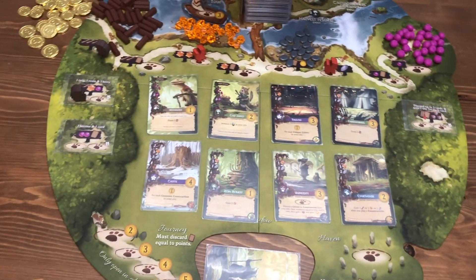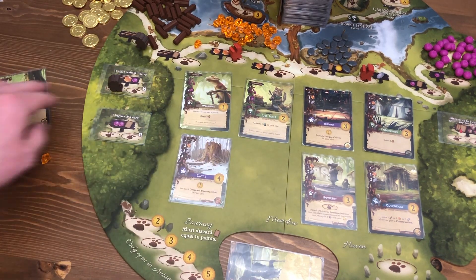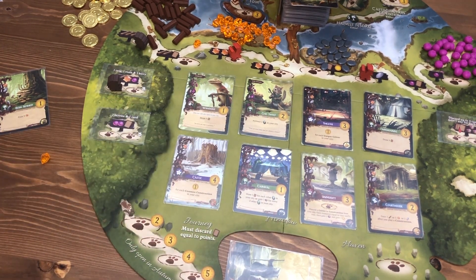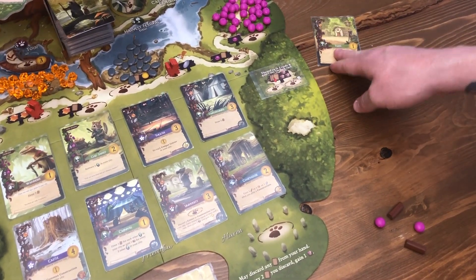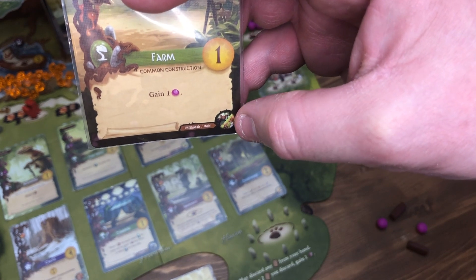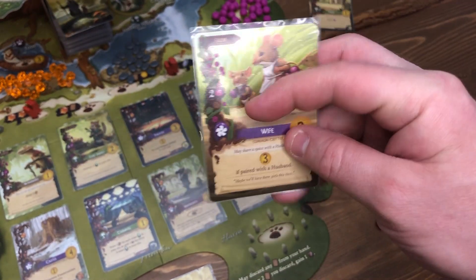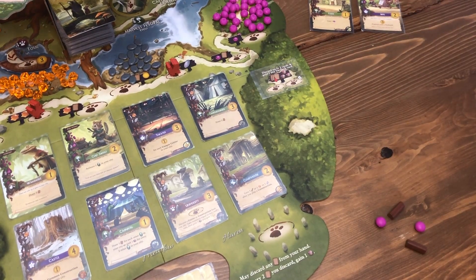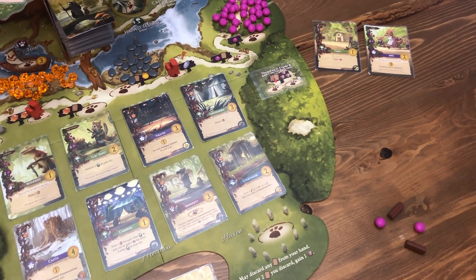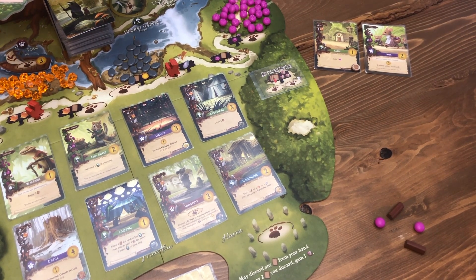The other player has two resin and a pebble and they're going to build the resin refinery. Anytime you build from the meadow you then replace it immediately and now that card is available for everybody to build. Back to my turn — I have this farm. In the bottom right corner it has two cards that correspond: every construction corresponds with a critter and vice versa, and for the farm it's the husband and the wife. I have a wife in my hand, so instead of paying two berries I can play her for free. I can only get either one or the other — not both. So I take the wife for free, take one of these occupied tokens, and put it in the corner to show that I've used that free character. That would be my turn.